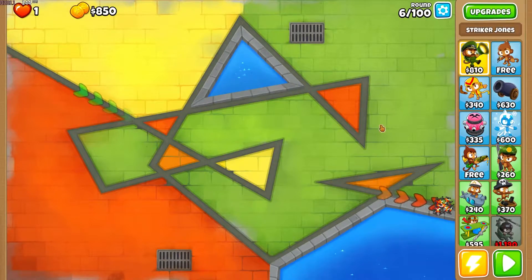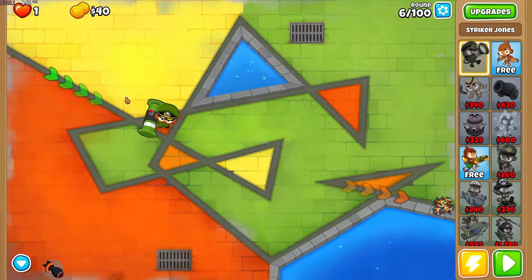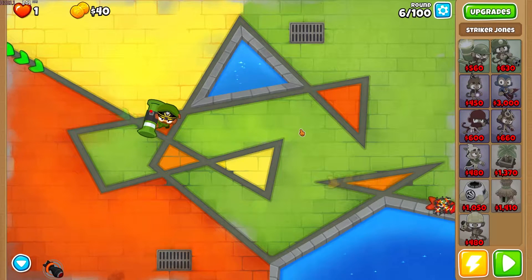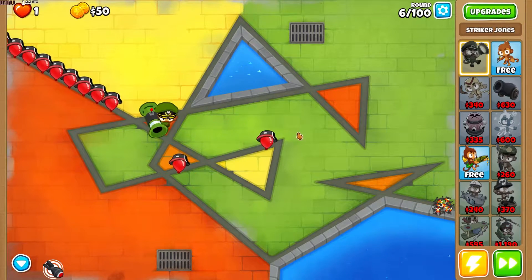Welcome back to a new video and this is another challenge. Today we are doing Unpoppable with just explosive damage. Striker Jones, Bombshooter, and Mortar are our main ones, and then we've got some extra towers that eventually get explosive damage and can be used later on as long as I get them straight to the cross path or the tier they need to get the explosion.